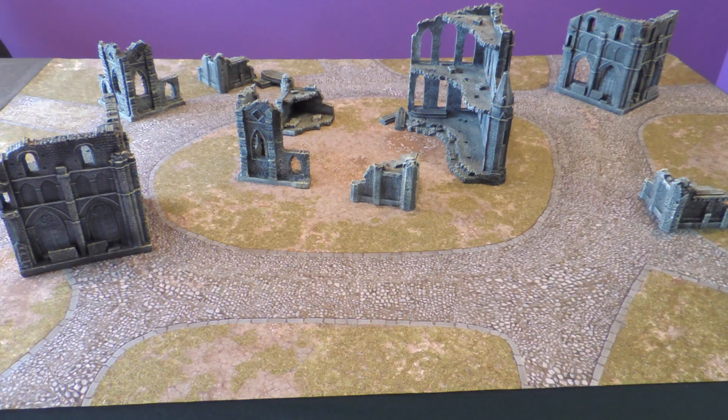The next terrain set we're going to review is Gothic Ruins. This is the whole table set up — you can see it takes up a large percentage of the board. So you get everything you need in this one set for a full game.